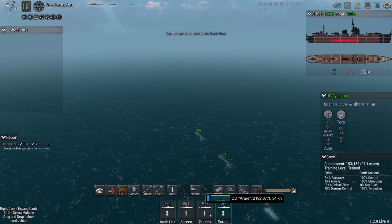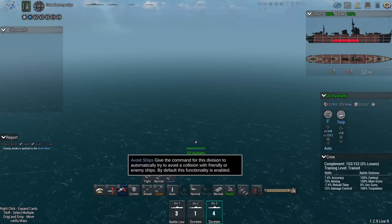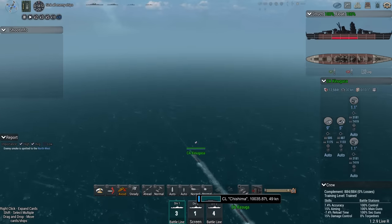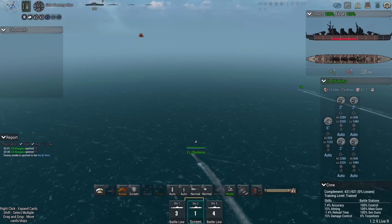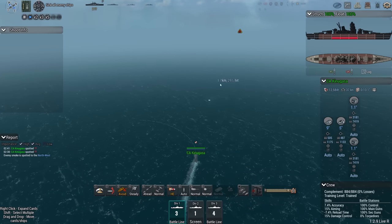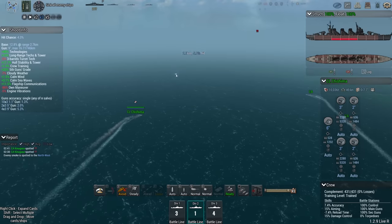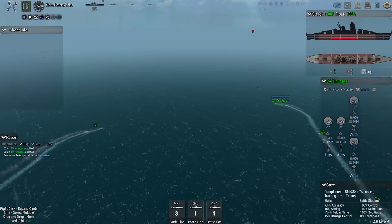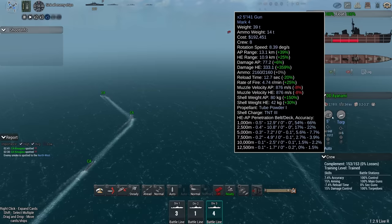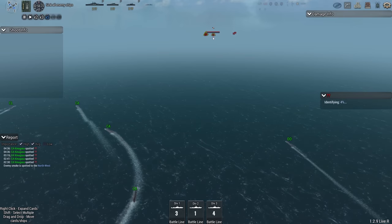How are we going to form this group? We're going to make this a 4-group DD, normal formation, head standard. You're going to turn port. We're going to all load HE and I think we might be able to overwhelm their damage control parties, much like we did with the previous ship. Don't dodge anything — they're 19 clicks out. I can set them ablaze at about 11 clicks. That's a start.